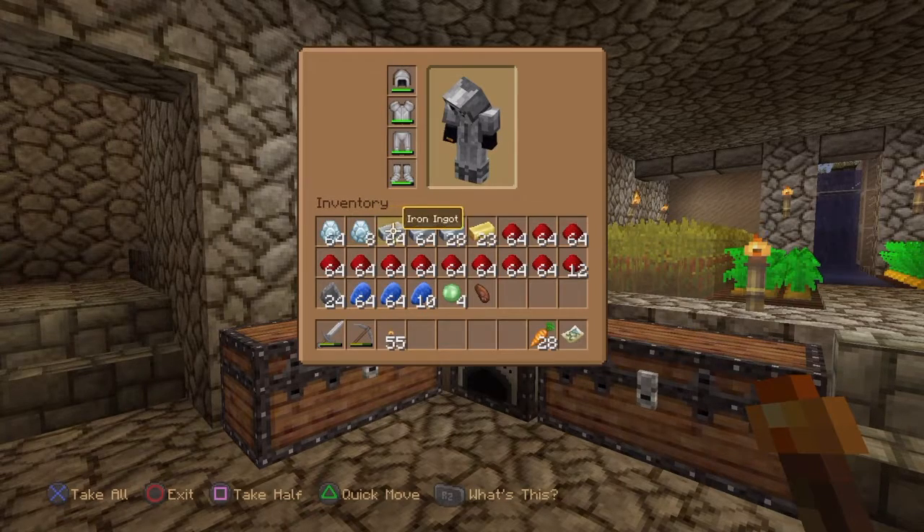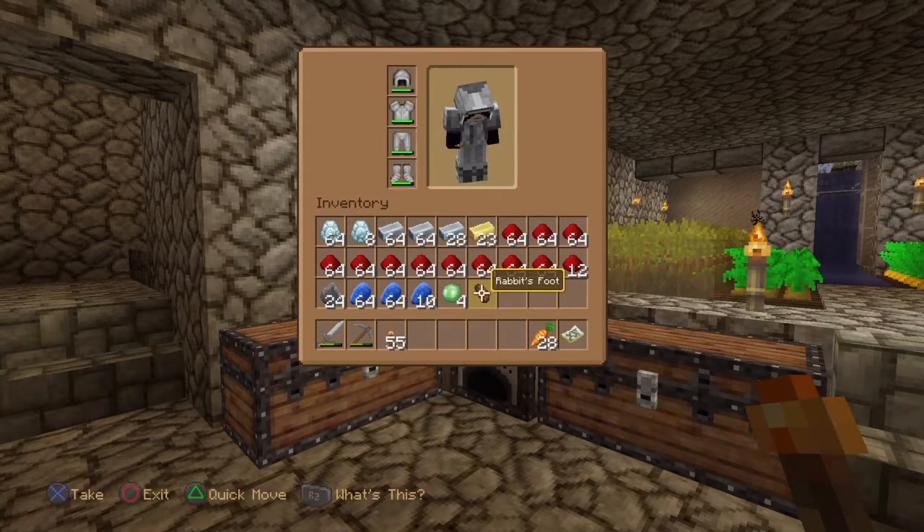72 diamonds! Nice. All that iron. A lot of gold. A crap ton of redstone. 24 flint. All that lapis. 4 slime balls. And a rabbit's foot. I've somehow managed to find a rabbit in the mines, down on level 10. What the fuck.